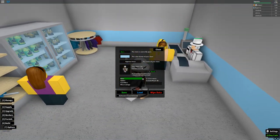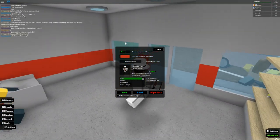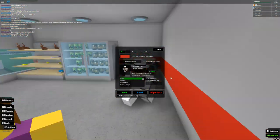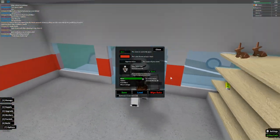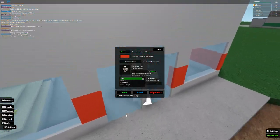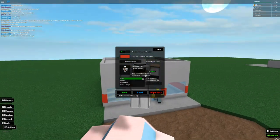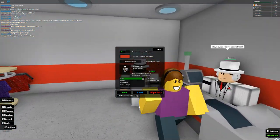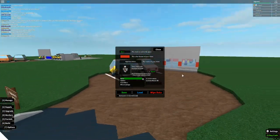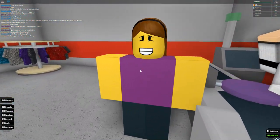In Options you can change your store's theme color, and you can open or close your store so no customers come in. You can play music built into the game, but custom music IDs require extra payment. You can also save and enable auto-save. There are help question marks, an option to wipe your data, and you can change your store icon ID — though that also costs extra.